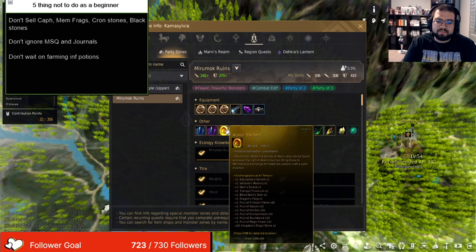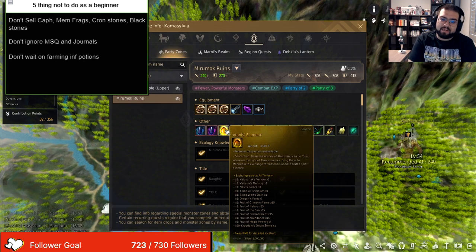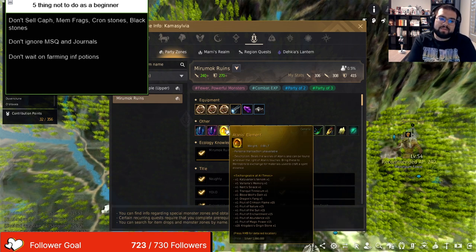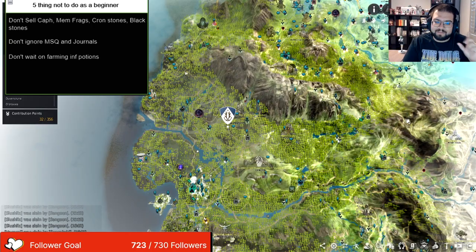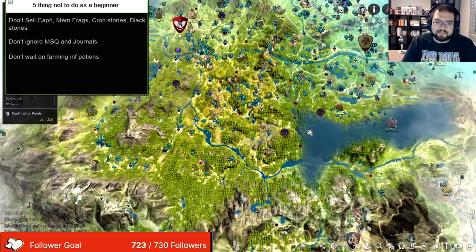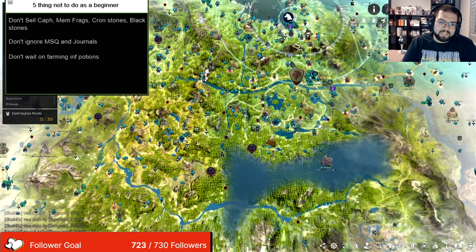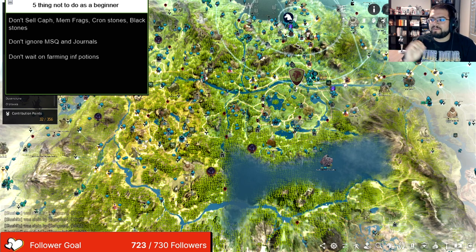So you go to Mirumok Ruins and look for this element. Basically it's all the way in Dragan and Kamasylvia — those are the spots you're going to be grinding at most likely as a newer player so you can get the infinite potions out of the way. Whatever you do, do not sleep on the HP potions specifically, because once you start farming Alyvia and higher geared zones, you're going to be going through HP potions like no one's business. HP potions weigh a lot, so in order to reduce the weight and carry more trash loot, it is better to just replace them with a single infinite potion. I recommend all new players do not ignore going for the infinite potions whenever you're farming, playing the game, and enjoying it.